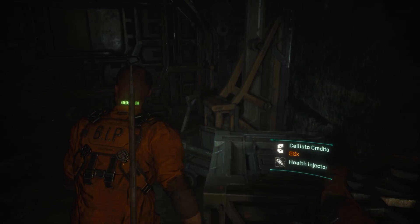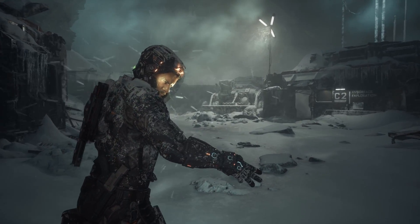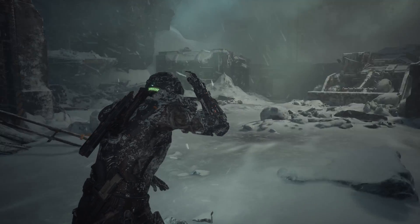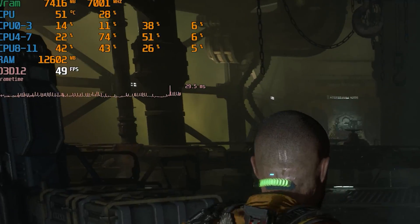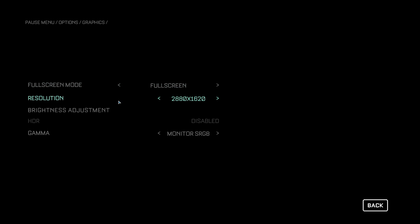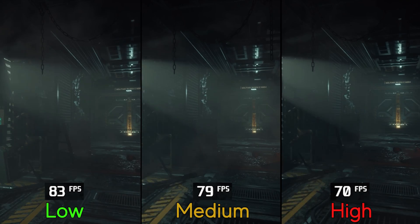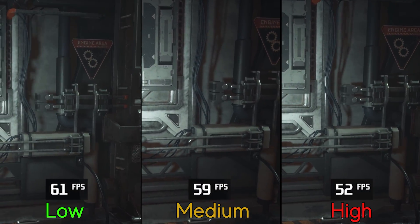Overall, the Callisto Protocol delivers gorgeous visuals for an Unreal Engine 4 game, but the technical issues really ruin the experience — from the bad CPU performance which makes using ray tracing nearly impossible, to not allowing users to tweak settings while in the game. Aside from ray tracing, lighting, volumetric, and shadow quality are the most demanding settings in the game.